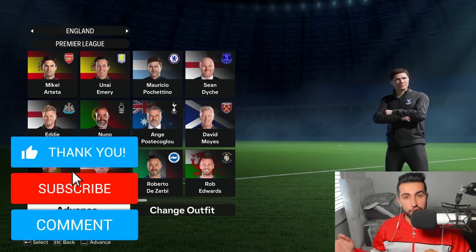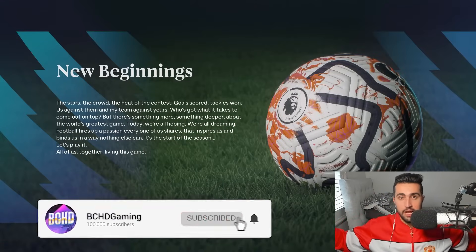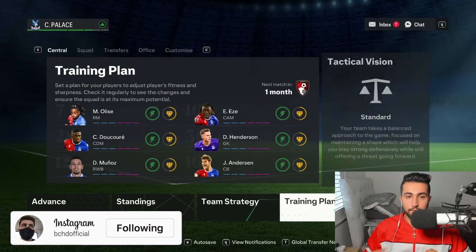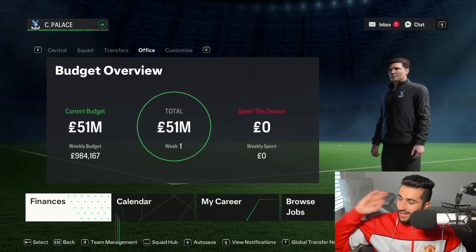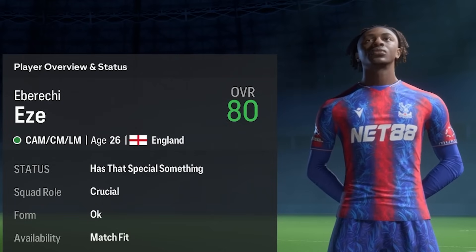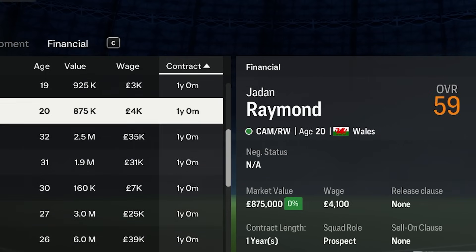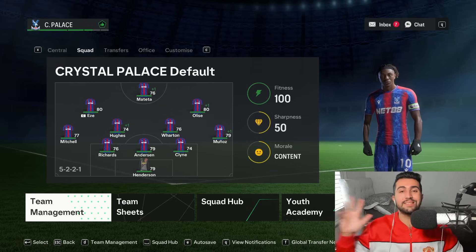One of the first major features you'll notice with all these FC25 mods is that no matter who you pick or where you're managing, you'll be loaded straight into 2024 - July 2024. You skip the first year in career mode and are instantly thrown into the 24/25 season. It's not just a visual change - you see this impacted everywhere: player ages, player contracts. Eze is actually 26 like in real life. Everything's up to date, including contract admin work.